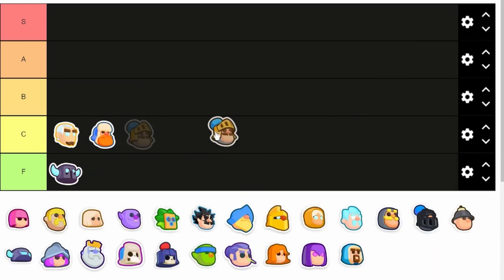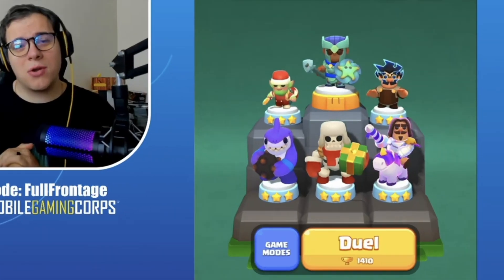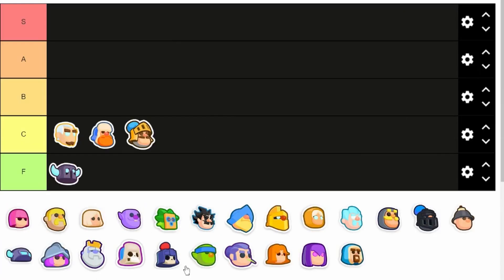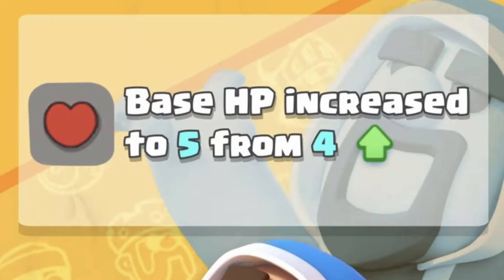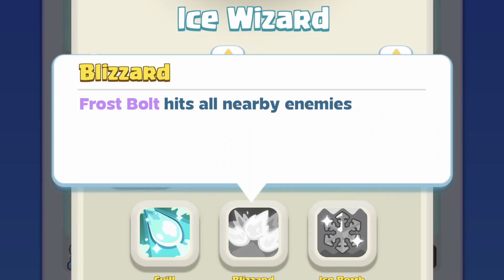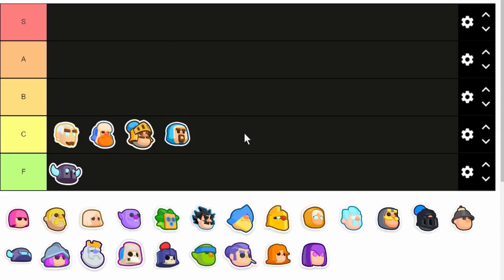Next we got the Prince. He is still used in some clash decks, but he's just not as impactful in this meta, simple as that. Next we got the Wizard. Despite the HP buff, he just does not do much. He's overshadowed by the Ice Wizard, which can do area damage with his second star and slow enemies, so that's just way better.